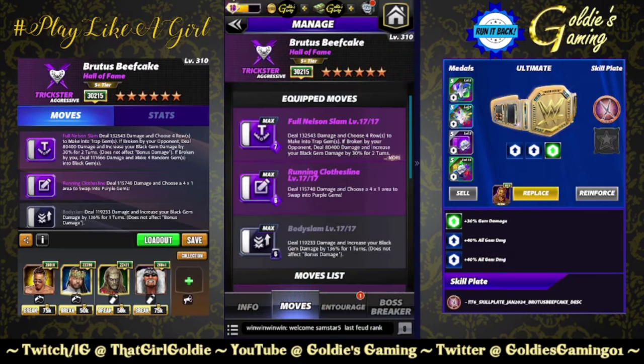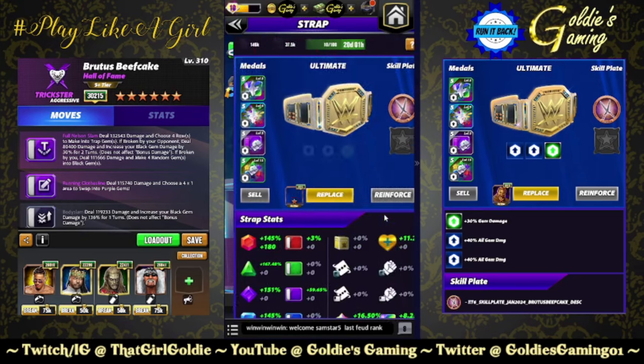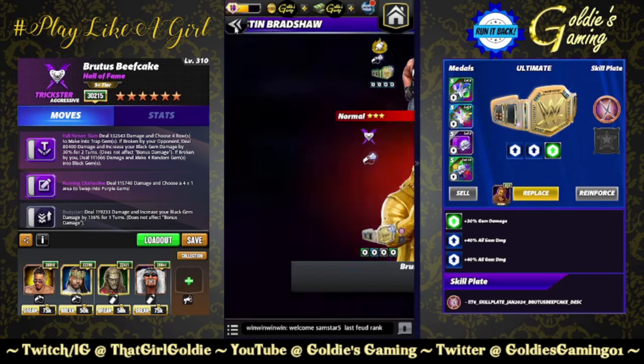Last build — we are running it back with Full Nelson Slam: choose four rows to make into trap gems. Running Clothesline: choose a four by one area to swap into purple. And the Body Slam: increase your black gem damage by 136% for one turn. Melo for black and purple MP, King Nakamura for the flat 12k, Zombie Edge for the flat 12k, and Trick Hogan — that is going to help us get the traps out twice. We are using the new plate coming out with him, a T6 skill plate — JAM 2024, Brutus Beefcake disc. Whenever you generate six or more trap gems, increase your black gem damage by 75% for one turn. I am sure that will be updated shortly.